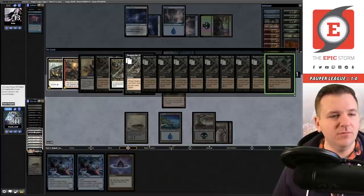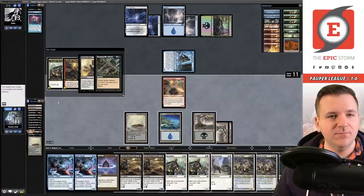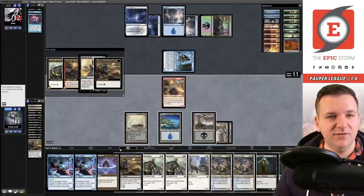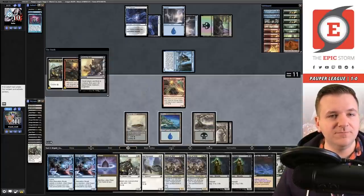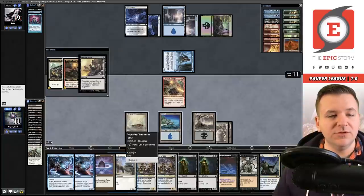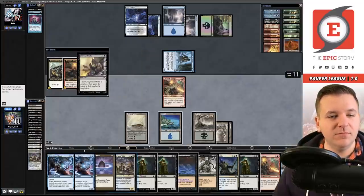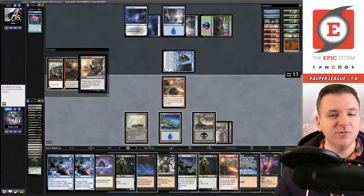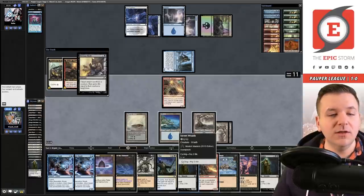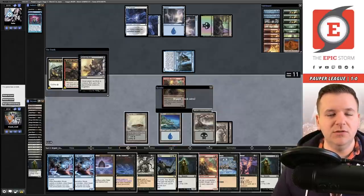If they have another removal spell they can kill the Stinger. They might only have counters in hand. Are they going to die with a Counterspell they could have used? There's the last Songs of the Damned — I don't even know if we need it. Just keep cycling. So much cardio this morning. Cycle Street Wraith again — and our opponent has seen the writing on the wall. We have taken game one over Dimir Fairies!